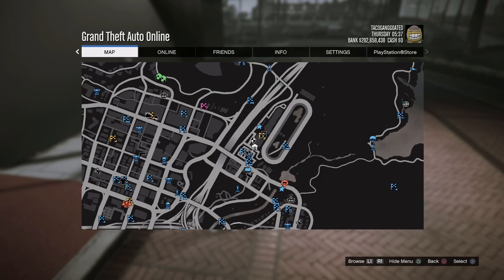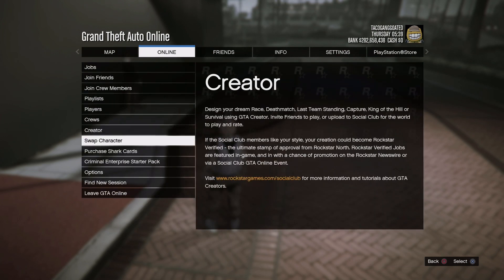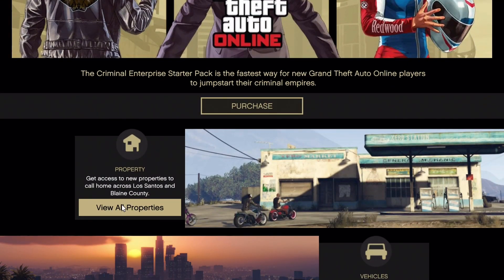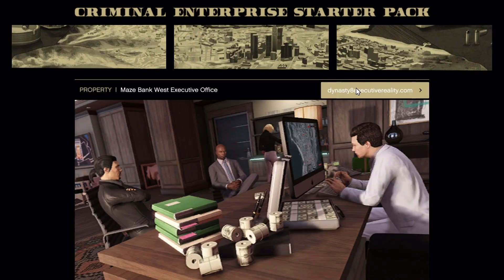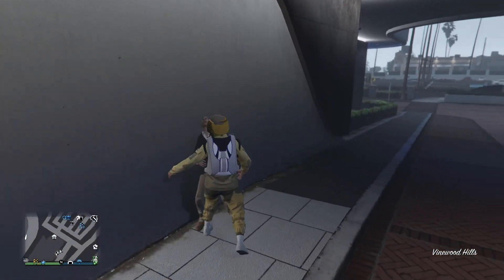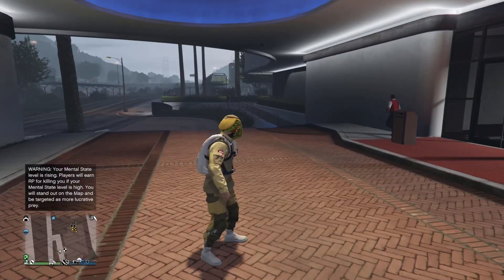So right now we're completely frozen. All you guys have to do is press pause, go to Online, and go down to where it says Criminal Enterprise Starter Pack, press X, go down to where it says View All Properties, go to Maze Bank, click on the website link — the Dynasty 8 Executive — and boom, all you gotta do is start spamming circle. And just like that you guys can move again. It's that simple, it's that easy.